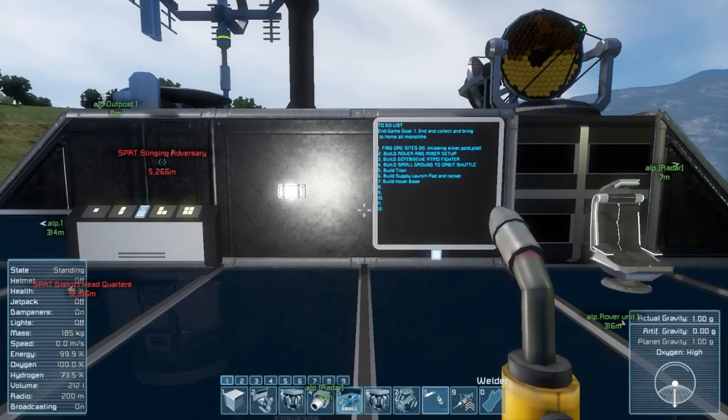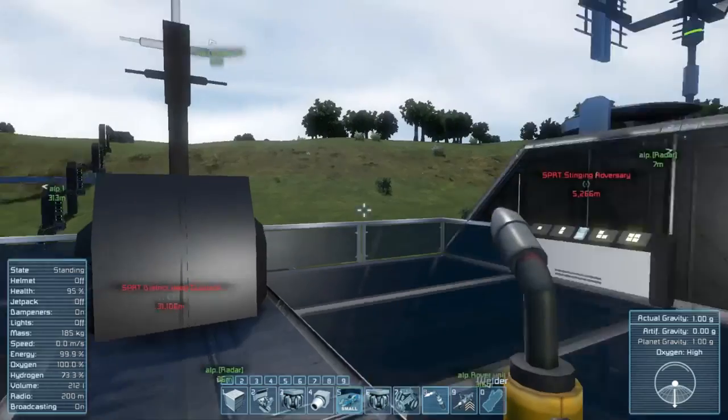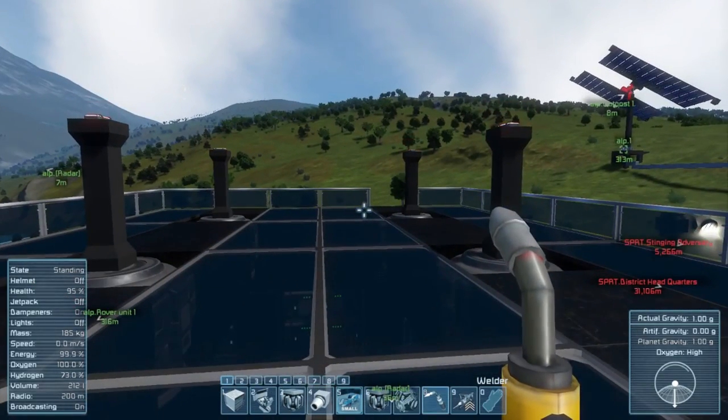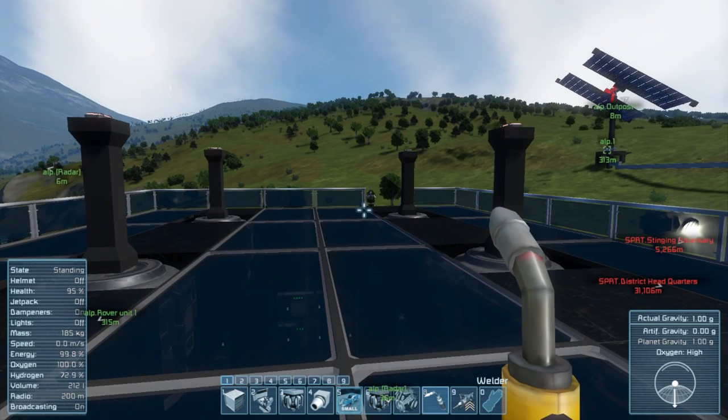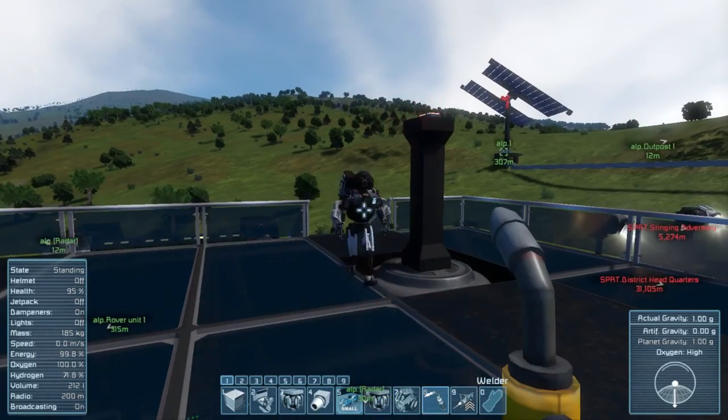Hello friends, SentinelH here, and welcome back to Space Engineers! We're here with Shiva — where you at? Are you up the stairs now? You're supposed to be here. What is that? You're a robot.